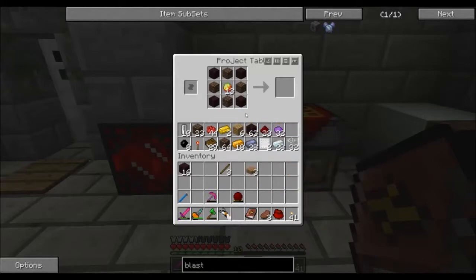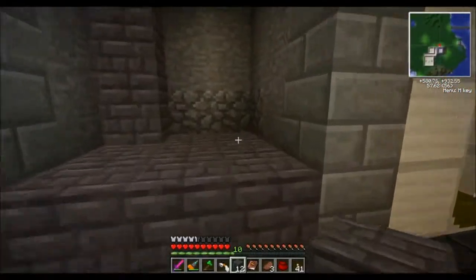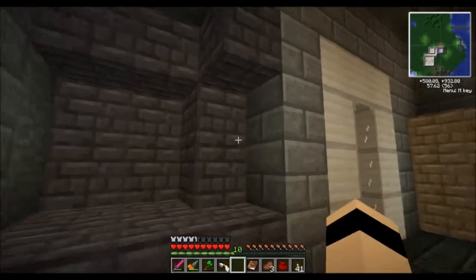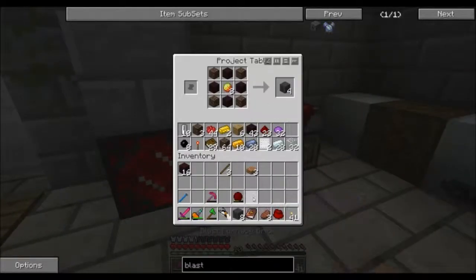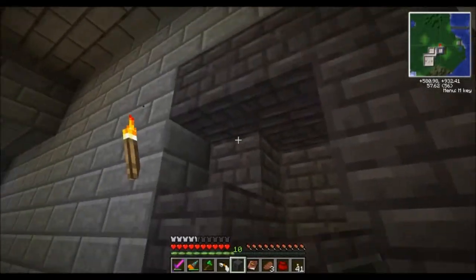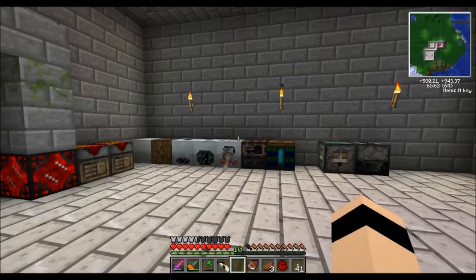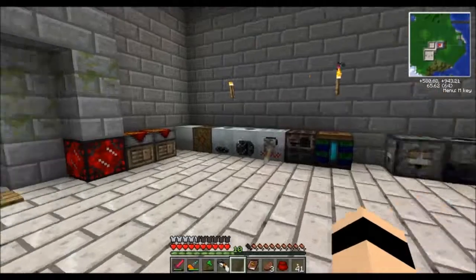We should definitely have enough now. I'll get 12 more and put this stuff in to see how many more we need. I did look it up — it is three by three by four, so that's the size we'll need. I'll need a little bit more. For the calculations: you will need 36 nether bricks, 36 soul sand, and 9 magma creams to make one blast furnace.